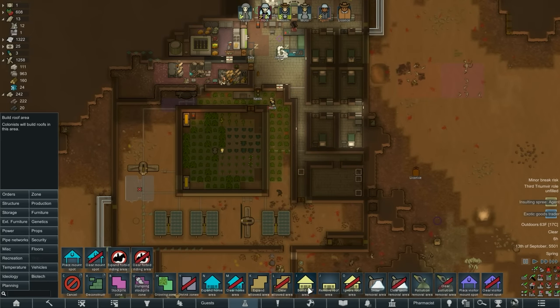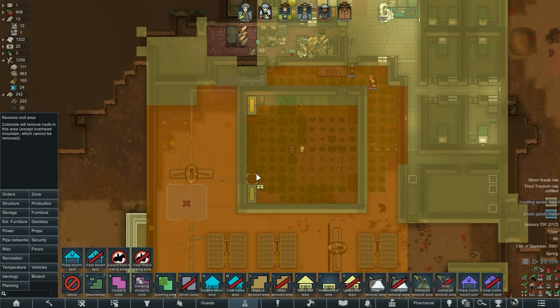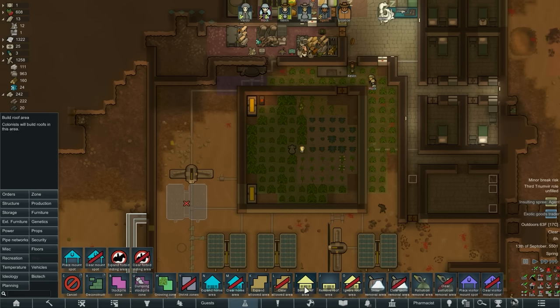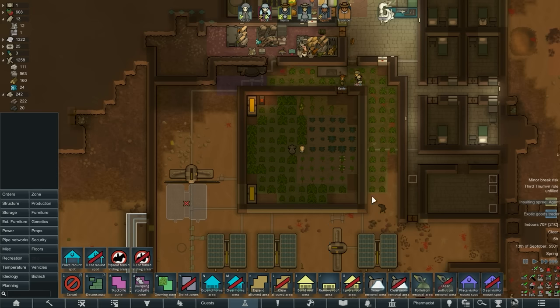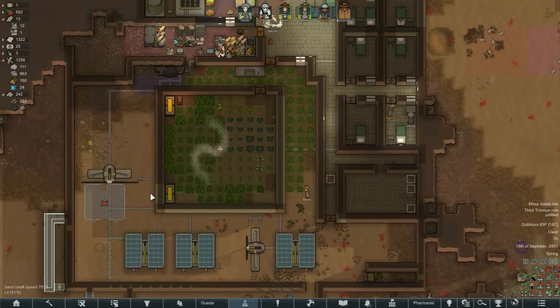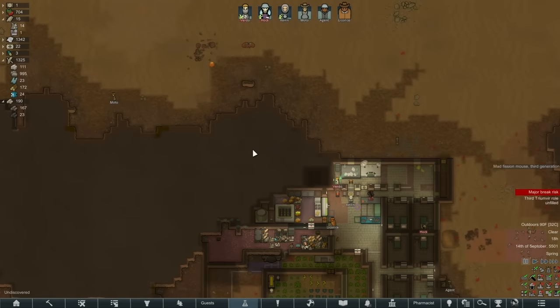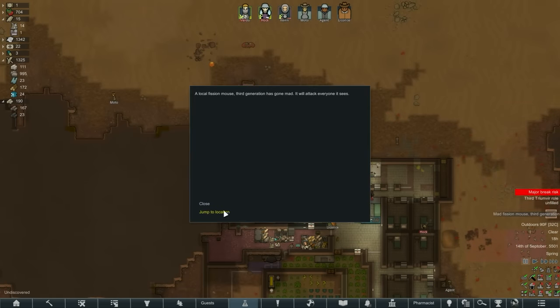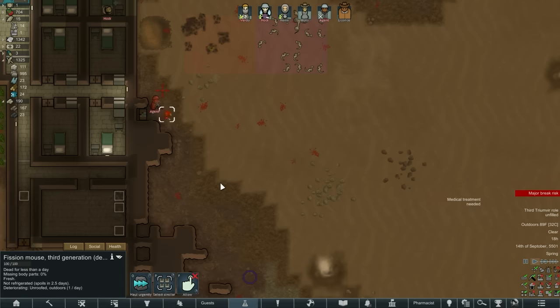We can take the roof down now because it's nice out. I think it's okay to leave the lamp out there. I'll use the builder area. I think it'll warn me if there's a short circuit risk. This guy just got in a fight. A mad fission mouse - oh no. Can you handle the mad fission mouse? Apparently not.